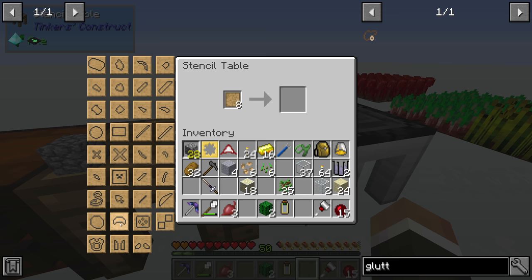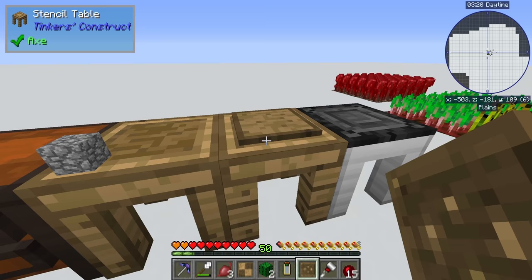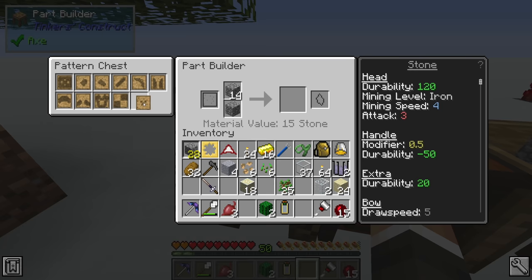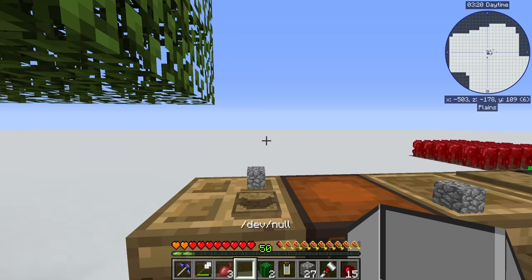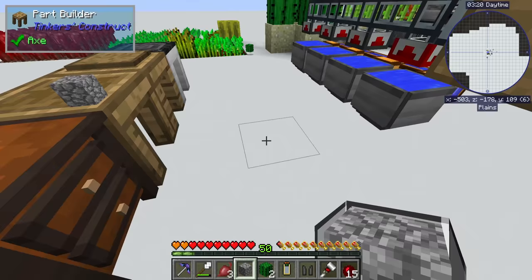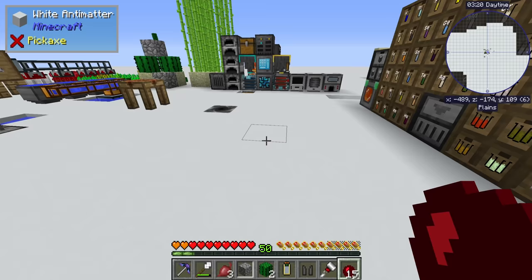We'll get the helmet pattern, chest plate core, leggings core, boots core, trim, and plates - we'll put all of those into the pattern chest so we can access them from the part builder. We do need to make at least a cobblestone version of each of those to get the casts. We have our dev null on us so getting cobblestone isn't a problem - just leave at least one cobblestone in there otherwise it won't do its job. We need leggings, and then we'll need eight gold in the smeltery to make the other casts.